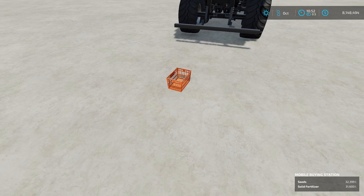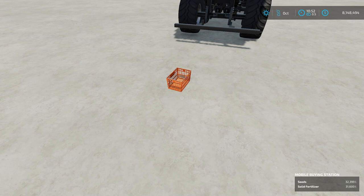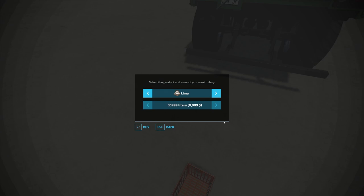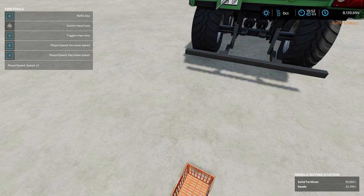Starting with the Mobile Buying Station. What this does is allows you to transport lime, solid fertilizer, and seeds around. If I walk up to it and open the help menu, it says R to refill. Selecting that brings up a menu — it will hold lime, liquid fertilizer, seeds, herbicide, and solid fertilizer. You can purchase, say, 5,000 liters and put it in there just like that.